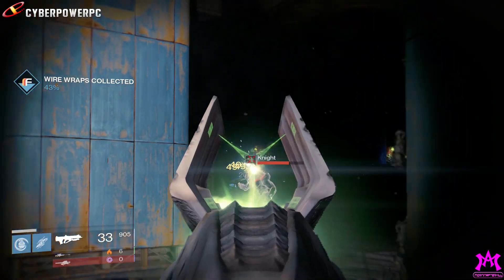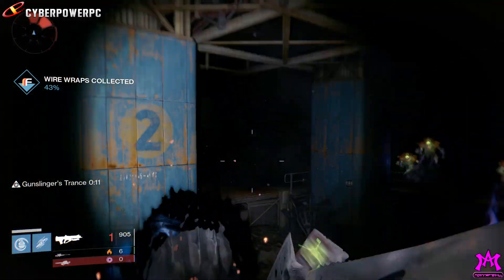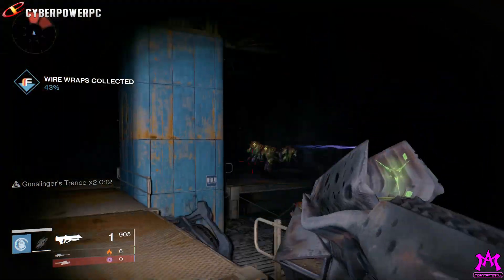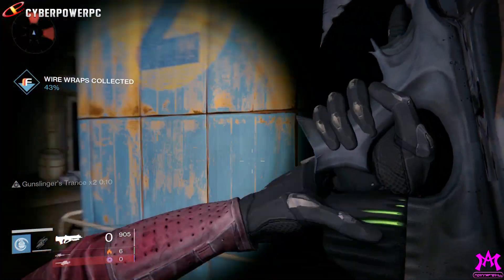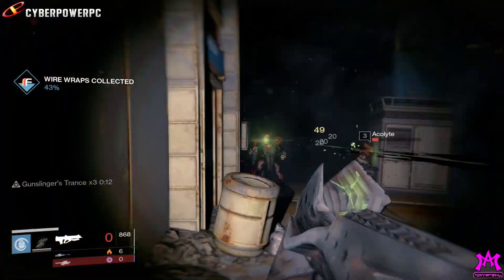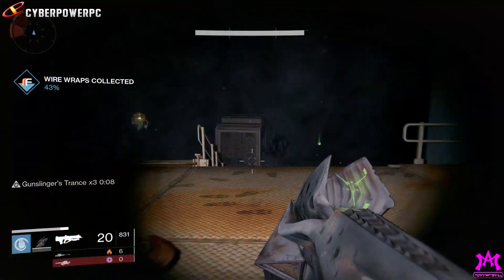What's up guys, it's Jay, we're at Afterkill and I'm back here on Destiny. Yesterday Bungie released a brand new hotfix that fixed a few things like the Pocket Infinity's recharge rate, they also made Crota's End raid helmets drop on normal mode, and it fixed the Vault of Glass gear with the Oracle Disruptor perk.